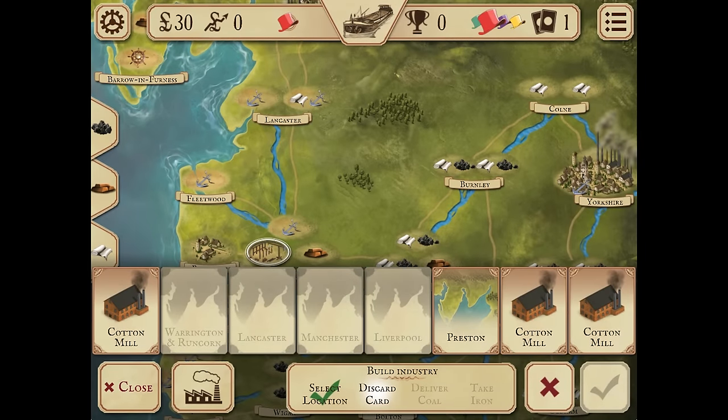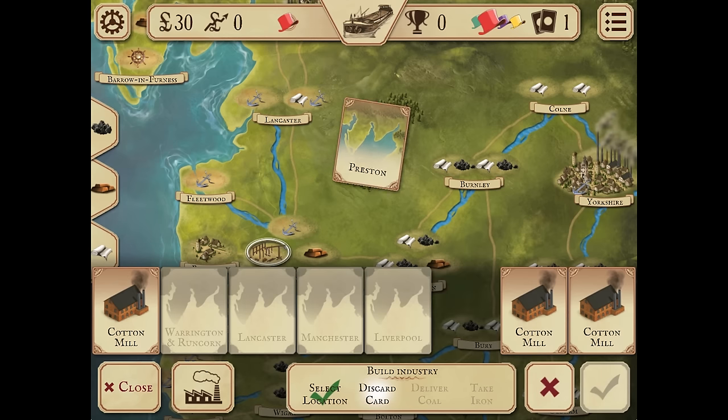In order to build, you have to discard a valid card — either the industry card that matches the industry you are building, or a location card matching the location you are building in. Strategy in this game is formed through card play decisions. You want to keep the cards for which you see future use and discard those which block your hand rather than offer opportunities.